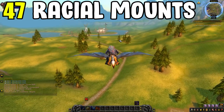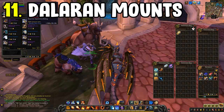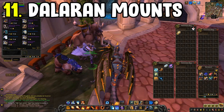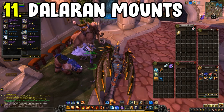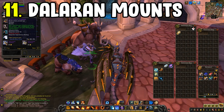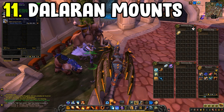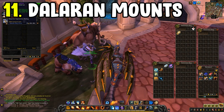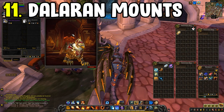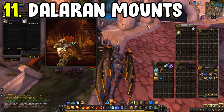Next up is 11 mounts from Mae Francis, the Dalaran vendor. What you'll want to do is go to Mae Francis — she is outside near the pet vendor, or if you have your hearthstone set to Dalaran you'll find her pretty much next to the Horde area with mounts in front of her, so she shouldn't be hard to find.